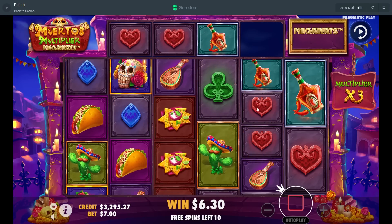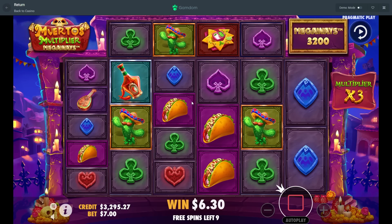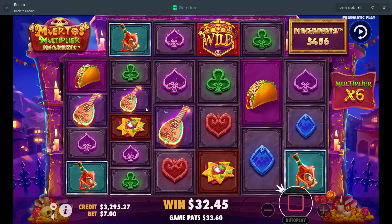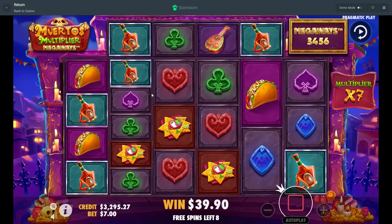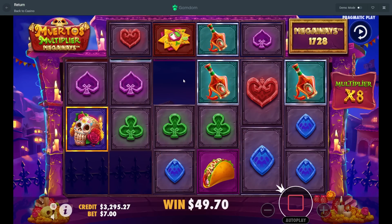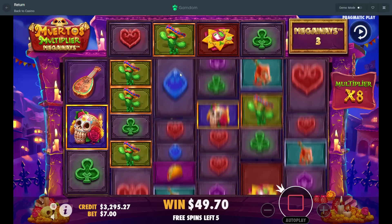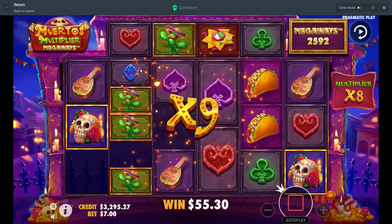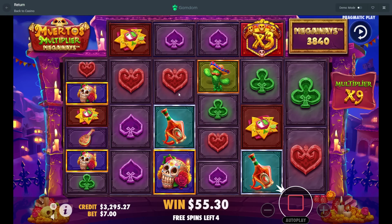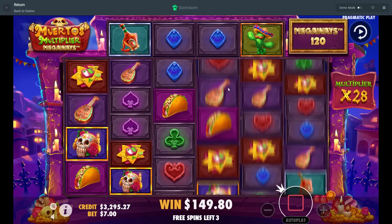Cactus in third — not bad though, we need some wilds. We're getting a lot of misses. Good — guitar connects, purple connects, on a 2x though. Green in the front. Haven't had a wild show up yet, a little concerning. We're on an 8x already though — come on, just show me a wild. Green connects, cactus in the front. There we go, finally get a wild, red connects — and it's a 3x! Okay good, that's very clutch because we did not have any wilds dropping in.